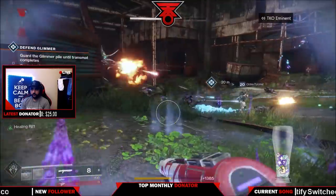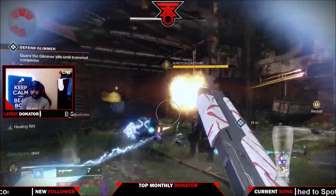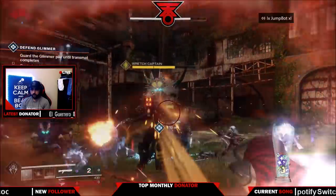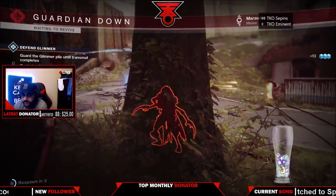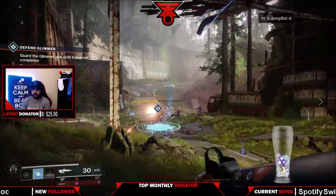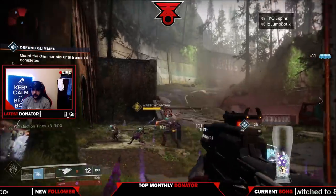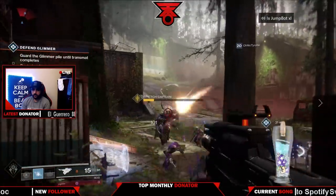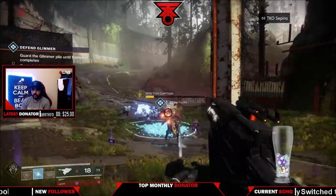I made a video on how to get to 200 plus light really fast — you can check that out. Essentially what you want to do is complete the campaign milestones, European Dead Zone, all that stuff, before you start going to the vendors for legendaries. This is a big mistake to avoid: make sure you get to about 240 to 250 light just by farming around. Once the loot you're getting is lower than your light level, then you need to go to the vendors and get higher legendary gear by turning in tokens and materials from each planet.